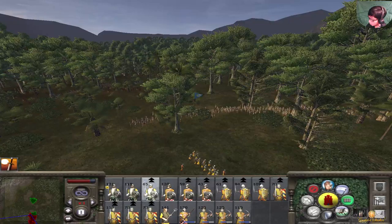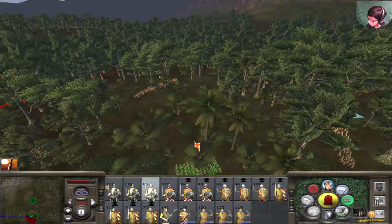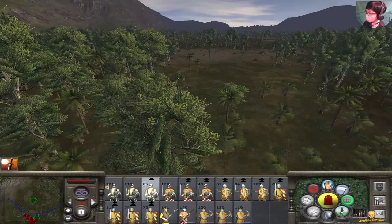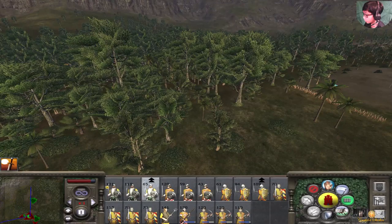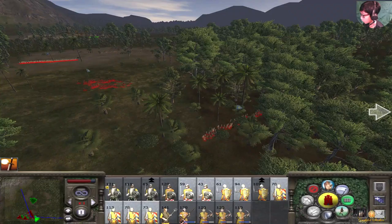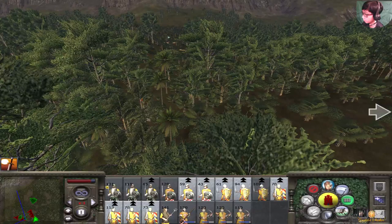The Aztec archers are about to meet the dismounted chivalric knights. Are they breaking? No they're not. It's just a cat and mouse game. I don't like it - so annoying. Some Aztec archers. Looks like we're at the end - they should be exhausted by now. Just a cat and mouse game. They're still tired.